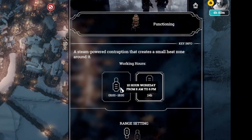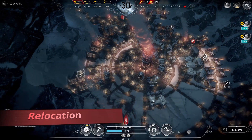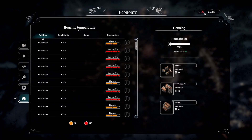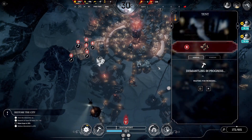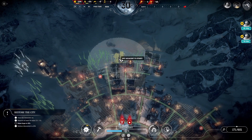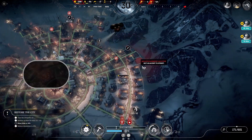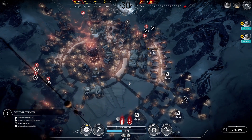We'll get to those ruins soon enough. At 1am, the new tents are completed, and we can use the economy screen to help us begin removing extra housing. We'll also build another sawmill to start collecting wood in the area as we're running out of ruins. To this end, we'll build more depots in anticipation for additional needed storage.